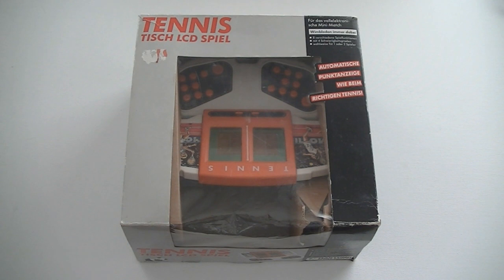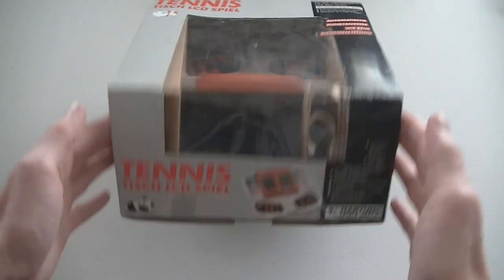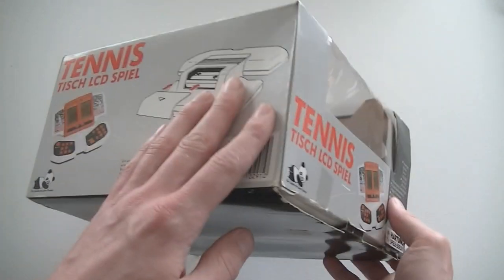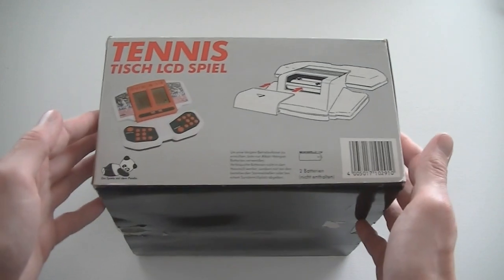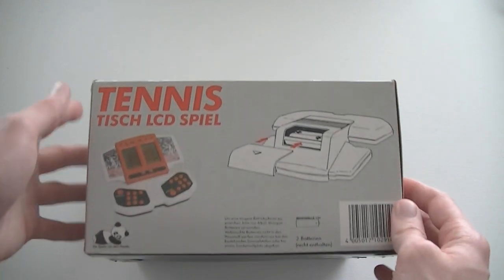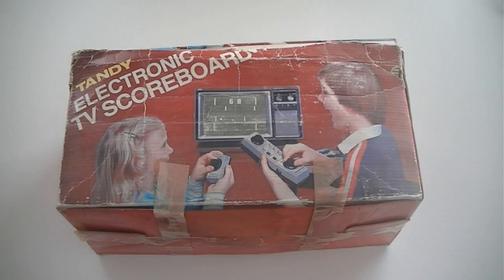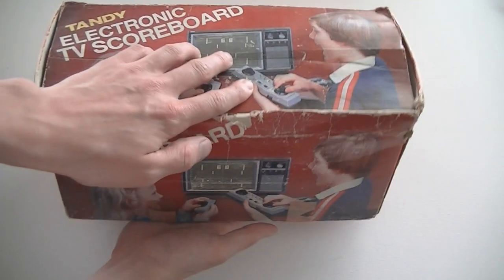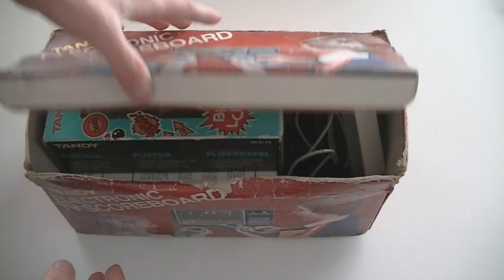Now it's time for some oddball stuff. This is a Tisch LCD Spiel, which means tabletop, and it's tennis. I hadn't seen the manufacturer before — Hartung. I bought up someone's collection of strange stuff and this is the first thing. The next one is the Tandy Electronic TV Scoreboard — just look at this thing, it looks so strange. The box is in quite shabby condition, but what would you expect from something this old?